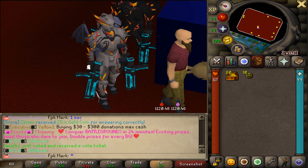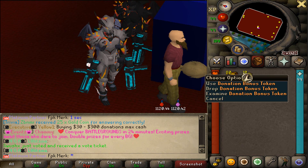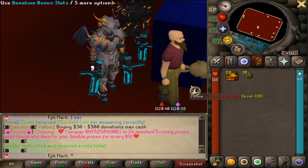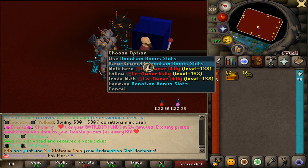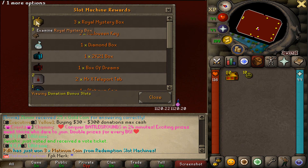Let's get started. In today's video, we are gonna be opening up 10 donator slot spins, 25 goodie bag island picks, and 80 box of treasures. It's gonna be a lot of fun - let's see what good items we can get. First things first, the donation bonus slots.